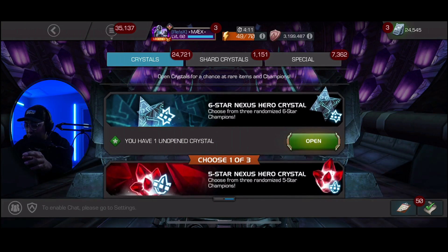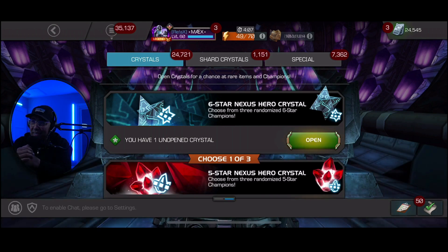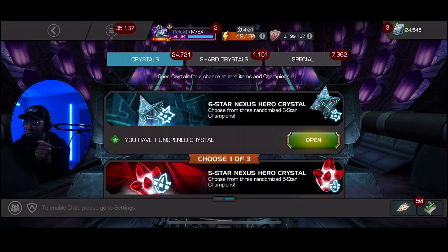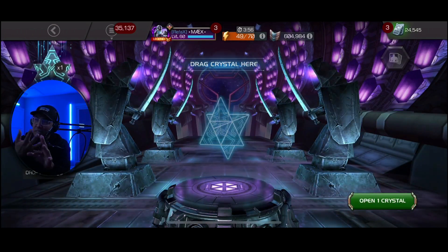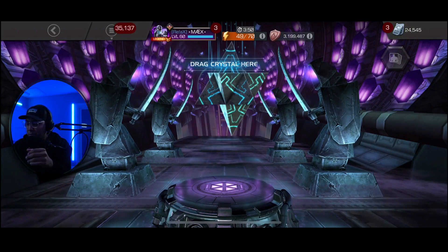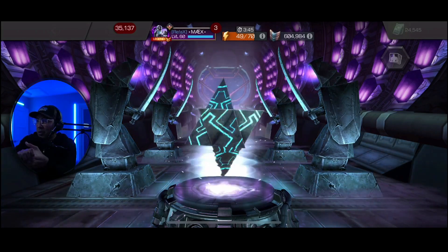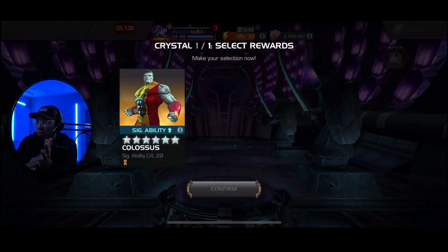We're going right into the six star nexus guys, wish me luck! Please let me get something like awakening Nick Fury — that would be awesome. I still have the gem and haven't used it. Or a simple awakening on Corvus, or Apocalypse — he's already in there. There are so many good champions in the six star basic champion pool. A brand new champion would be nice as well, it makes the grind easier.